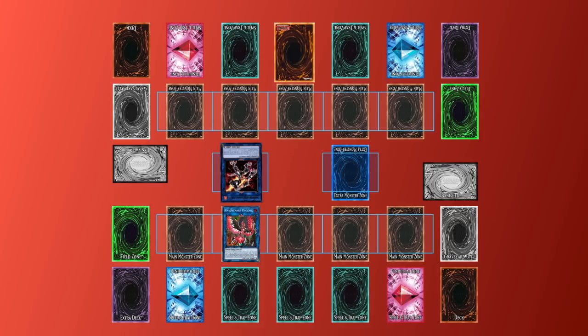Since Phoenix was summoned, we'll assume that they are the turn player, which means of the two trigger effects that are in play, their effect must be the first put onto the chain. Assuming they choose to activate it, the turn player will discard a card and select the set Salamangreat Roar to be destroyed. At this point, the opposing player can choose to activate the effect of Sunlight Wolf to add a fire monster from their graveyard to their hand, assuming there is currently one in the graveyard.